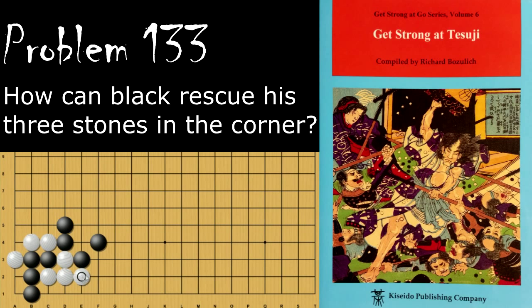Likewise, if White tries to bring these stones out first, Black just Hanes and White still only has three liberties like he did before. So again, if White starts to go here, Black would just start the capturing race. White can't Atari from this side, so White would need to connect, and Black has plenty of time to capture the rest.